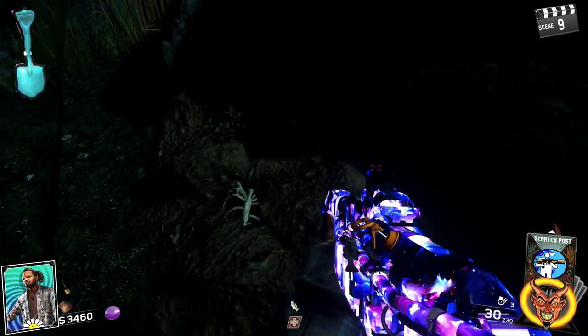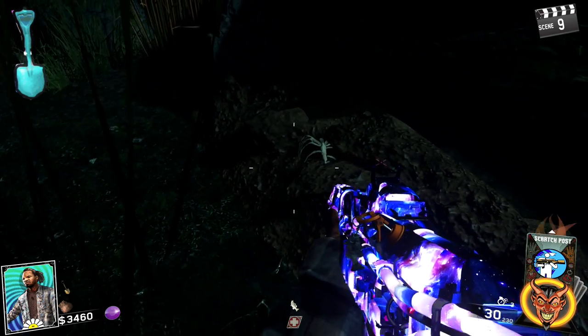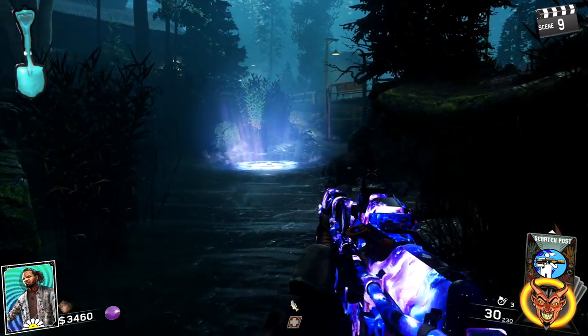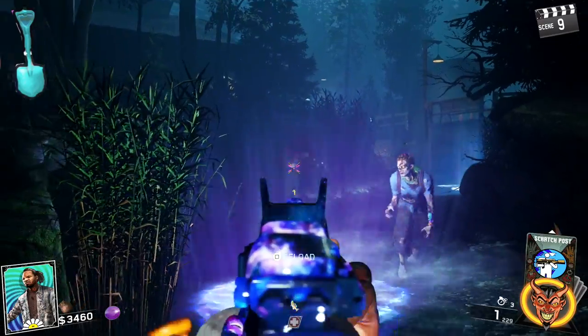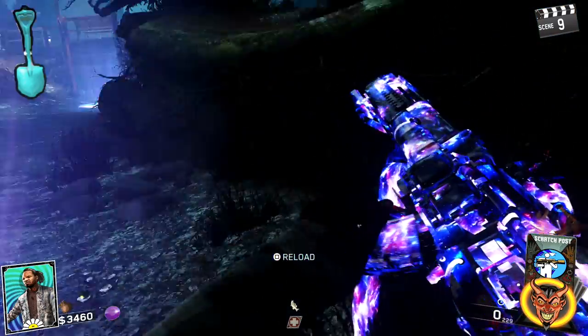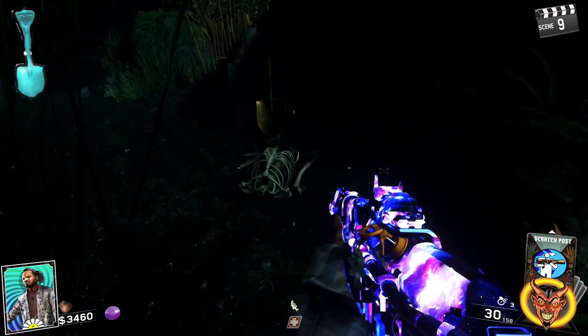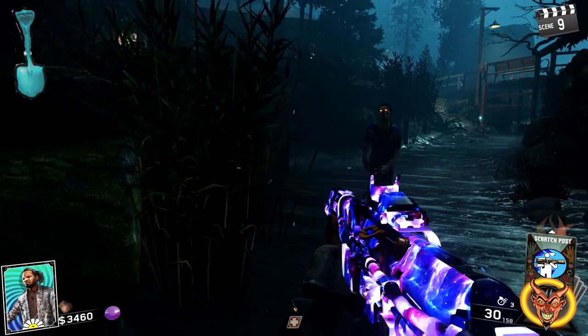Hold Square or X on the grave and about six skeletons will rise from the ground. Kill all six of them — they're roughly level 12 difficulty, so make sure you have pack-a-punch guns. Once you've killed all six, come back, pick up your shovel charm, and get your special ability.